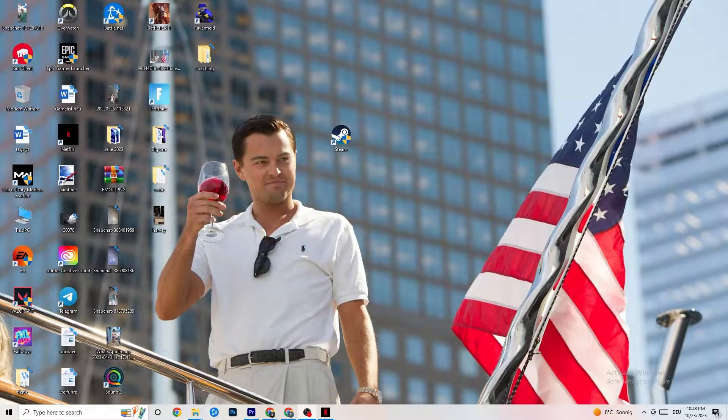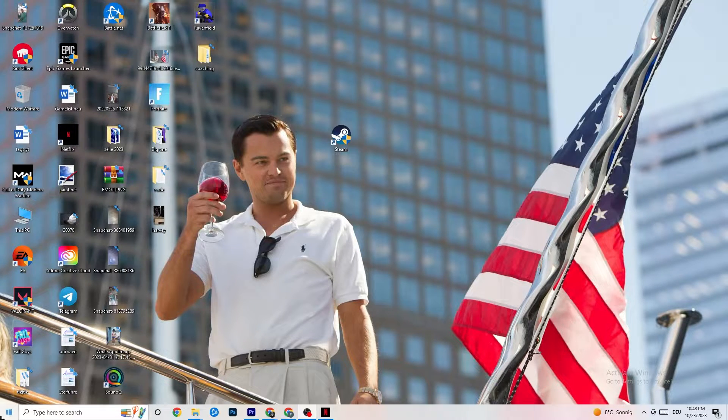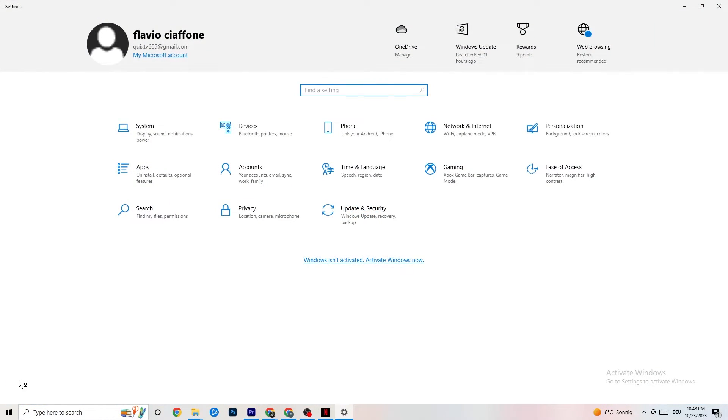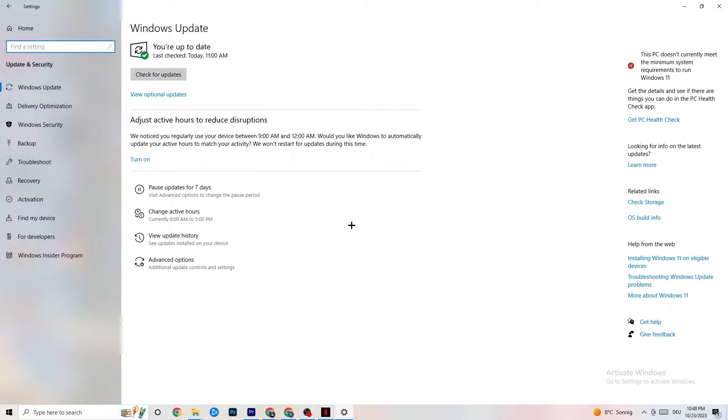The first thing I recommend doing is navigating to the bottom-left corner of your screen, click your Windows sign or use your keyboard key, click on Settings, then navigate to Update and Security. It sounds basic, but it will solve 90% of your problems if you just keep an eye on your Windows and driver updates.